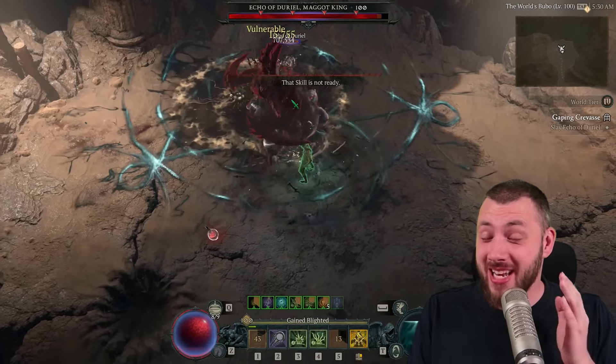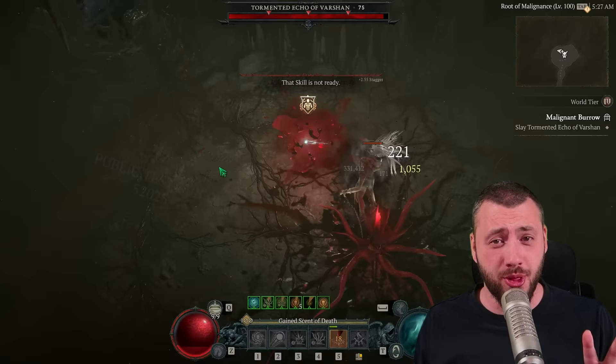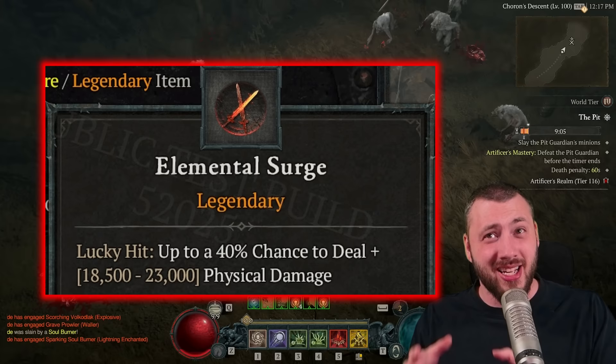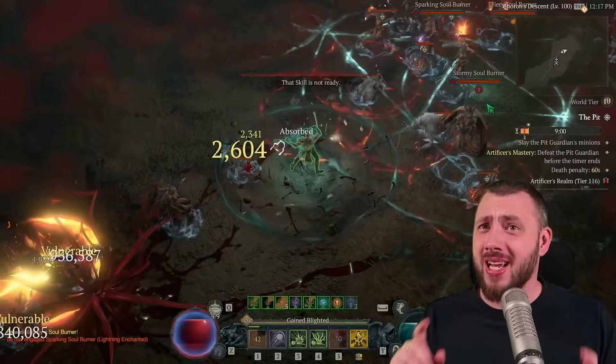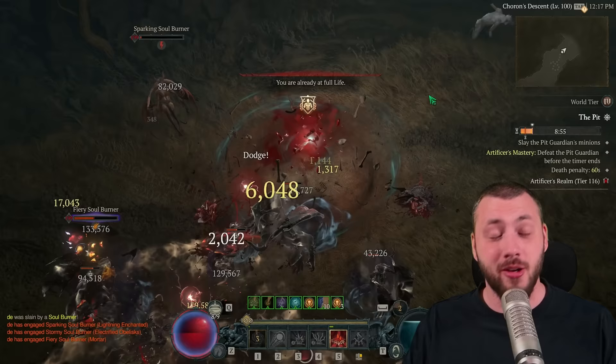Finally, Necromancer can do billions of damage just like the Barbarian, and it's all thanks to two things. First is a brand new tempering that says lucky hit, 40% chance to do 20,000 shadow damage. You can put that tempering on multiple pieces of gear to push the damage higher, and you can masterwork it even higher.